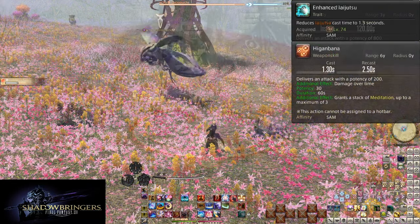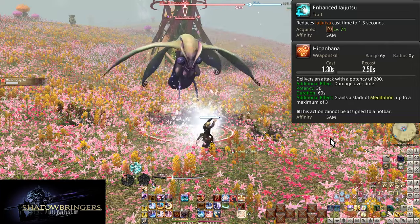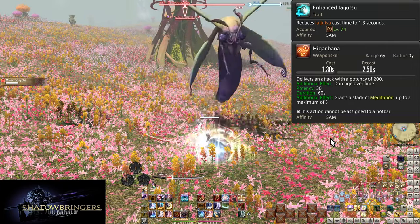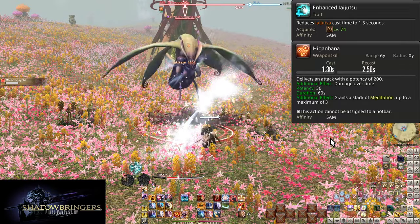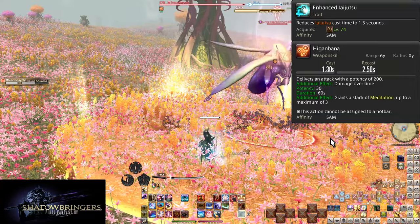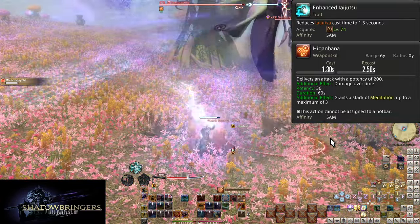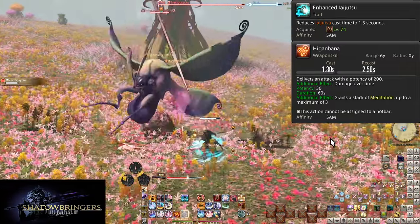Level 74 Enhanced Iaijutsu simply reduces the cast time of Iaijutsu to 1.3 seconds. It sounds simple, but it's way more useful than you might expect — half a second of extra leeway for weaving, or moving to dodge and attack sooner. This is also what was being referred to during the level 70 opener planning.